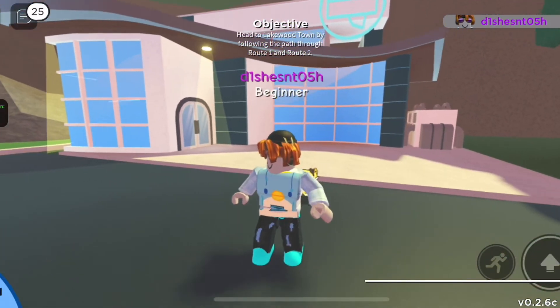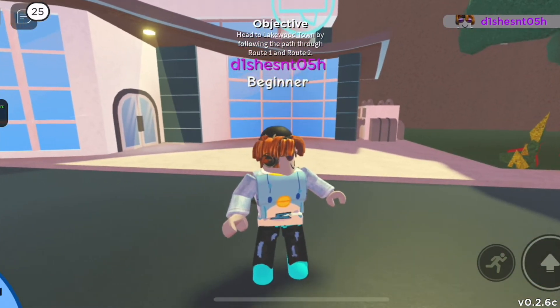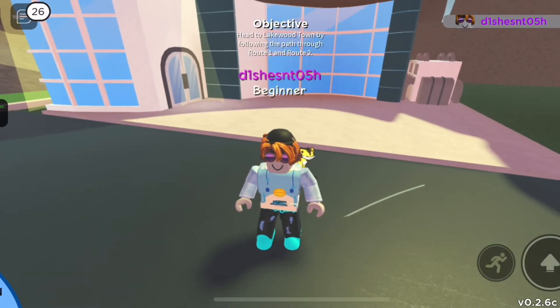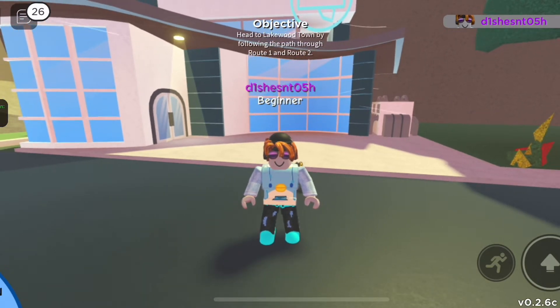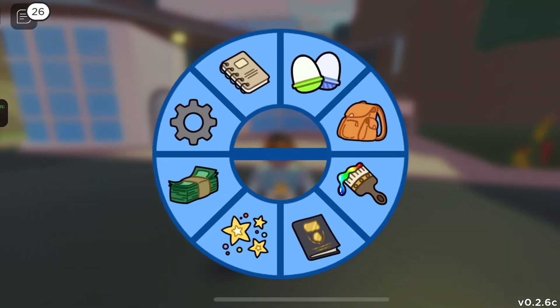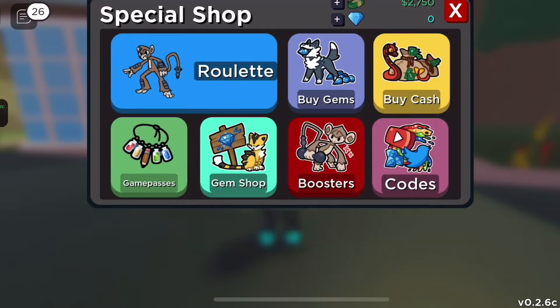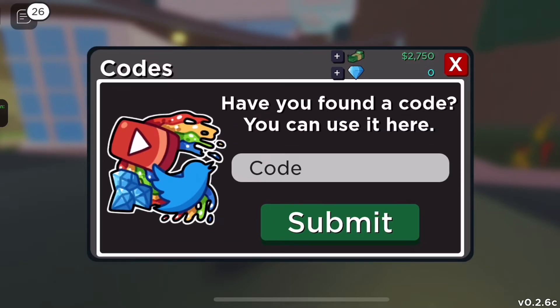I heard there are many codes in this game, so I'm going to redeem some. If you don't know how to redeem a code, press the menu button in the corner, press the money icon, press Codes, and then redeem the codes.